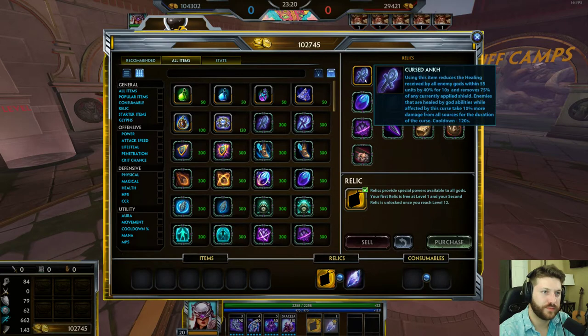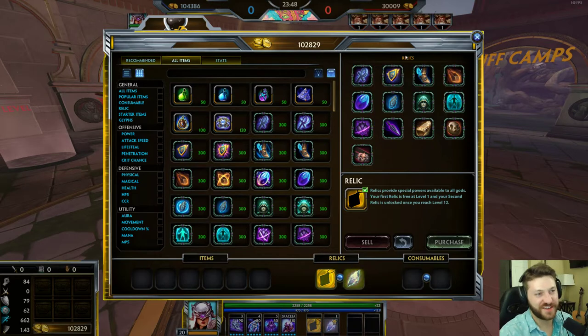Cursed Donk: you press the button and in a giant circle around you, all characters take 40% anti-heal and 75% damage to any shields they have. If somebody heals while that's going on, they take 10% increased damage. This is the item you buy against healers — the 'I hate Umoja, I hate Nike' item. It's really good against Aphrodite, Nemesis, Odin, shield characters — anyone who's just healing through everything. In Conquest you want this as your second relic; in other modes, just get it first.